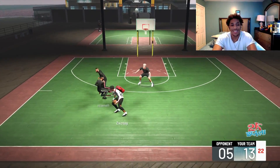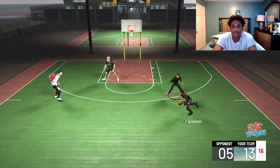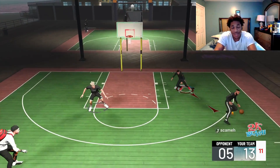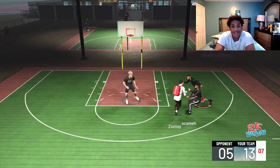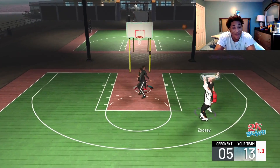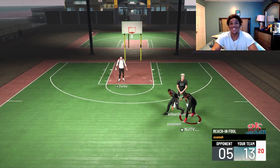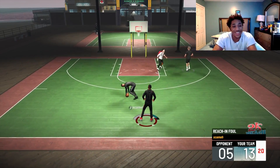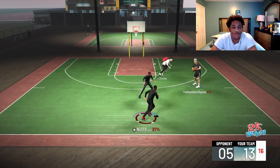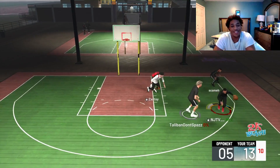Last year everybody had 40 interior defense and it didn't really matter because as long as you had Intimidator, you could make even centers miss. My interior defense was like 50-something max on my 6'4" scoring machine, stopping 7'3" centers, contesting them. If stats really mattered, my 50 interior defense wouldn't even make them flinch — so that's how I know badges matter more than stats.